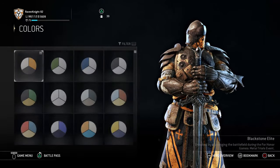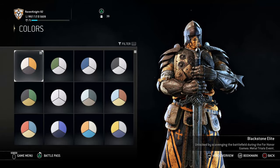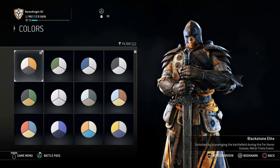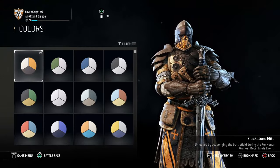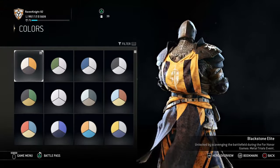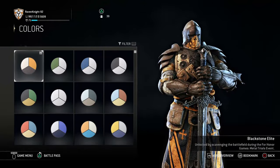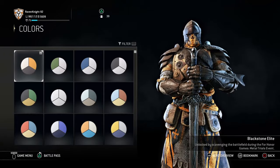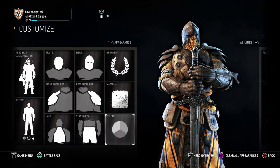For his color scheme, you need the black stone elite. You get that by scavenging the battlefield during the For Honor Games Metal Trials event. It is the only paint pattern that will work well with him. If you can find another one that gets you close to the black stone legion look, that could work, but black stone elite is your best bet.